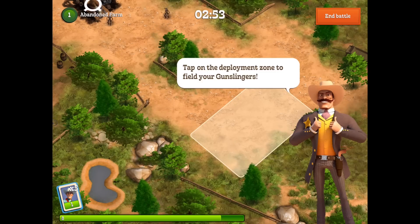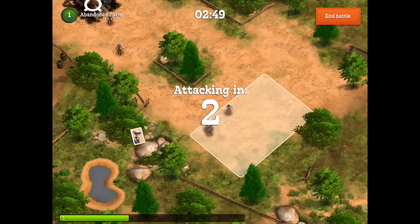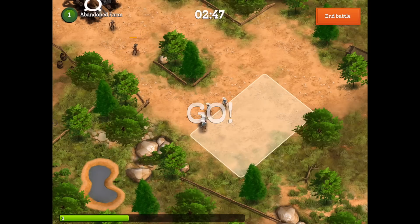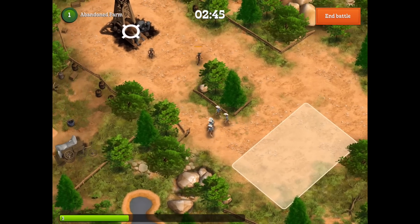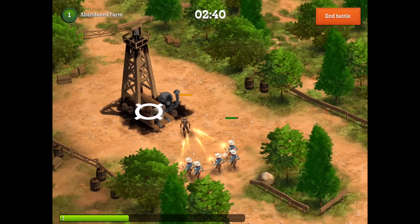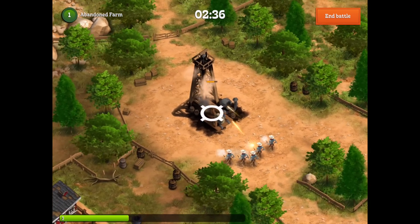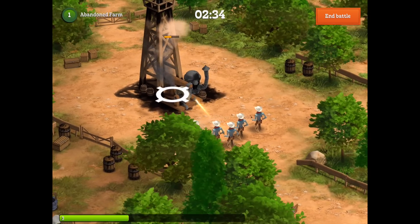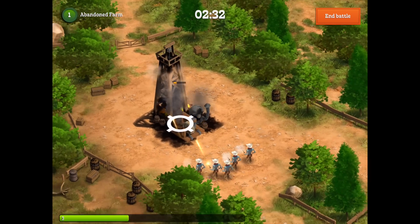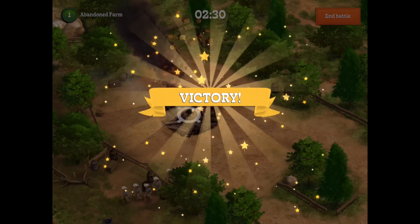We have the familiar deployment zone where we drop the gunslingers, and obviously that controls when and where those units head in. As our gunslingers go in on the offense, we zoom in and check out that very cool 3D effect — I really love that, it's not overwhelming but it adds a great deal of depth to the game. The gunslingers move in, get the enemy gunslingers out of the way, we take that oil rig down, and with that we have reclaimed this farm.